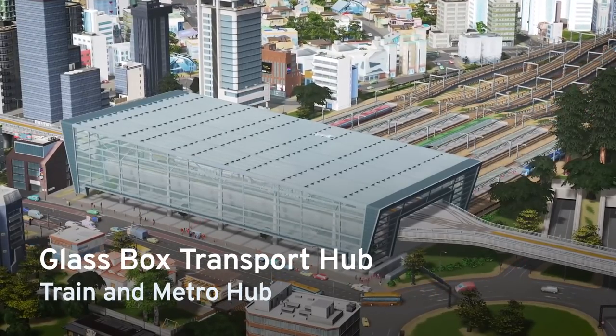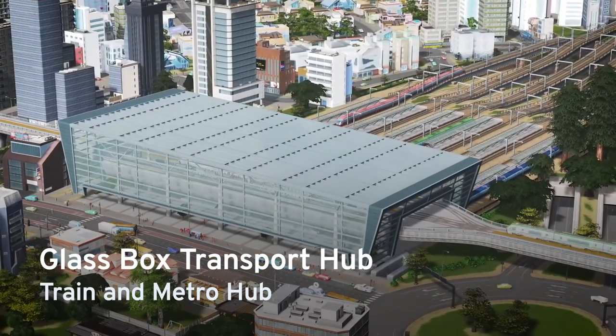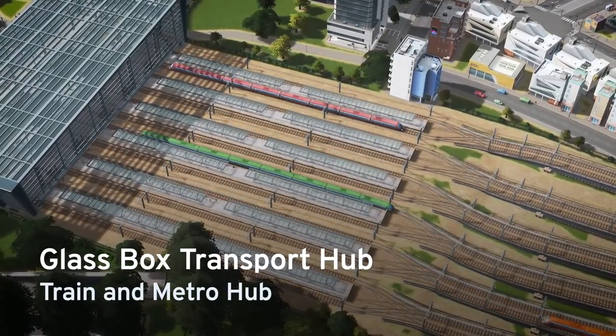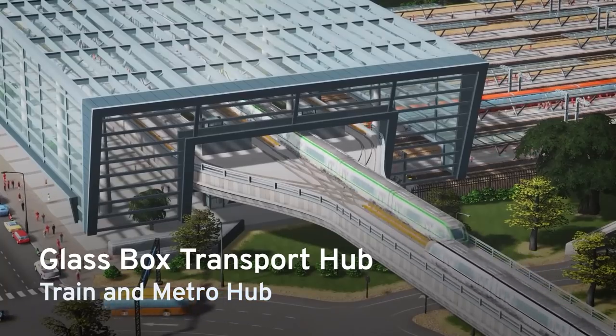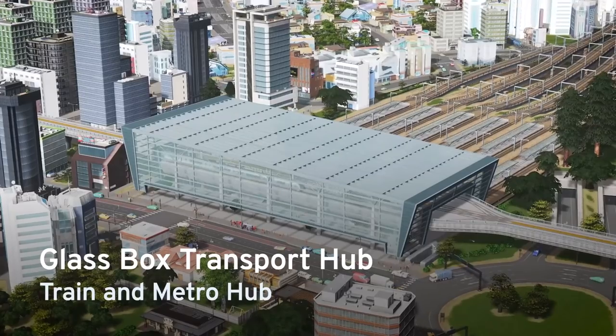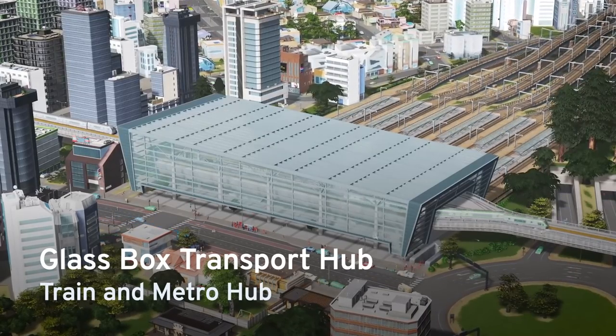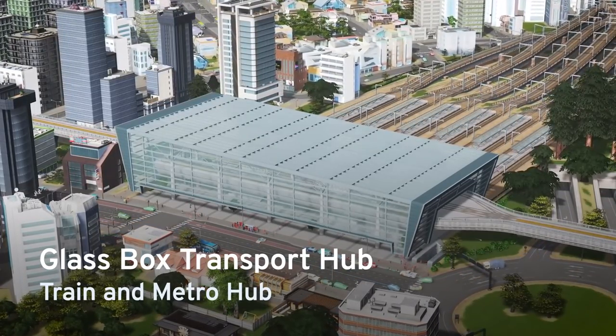The Glass Box Transport Hub can be the new heart of your transportation network. With six island platforms serving twelve train tracks, and a four-track dual-island elevated metro station, this massive hub can serve more passengers than you might ever need, and it's a great way to get people from intercity trains right onto your metro.